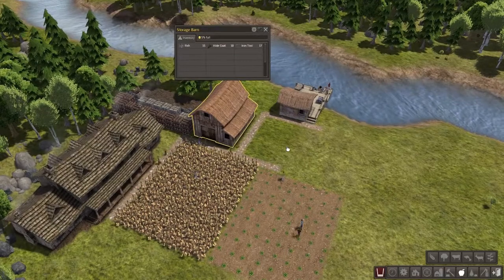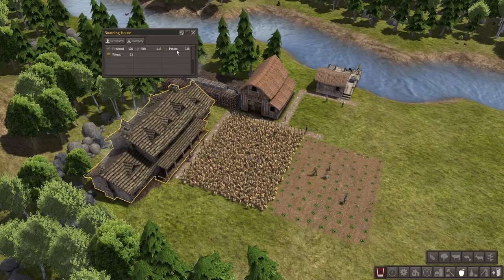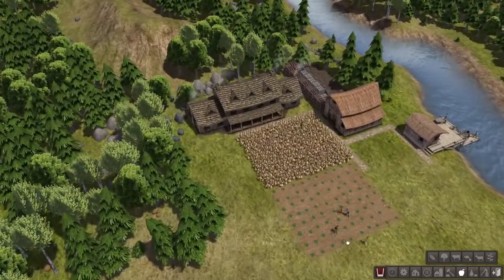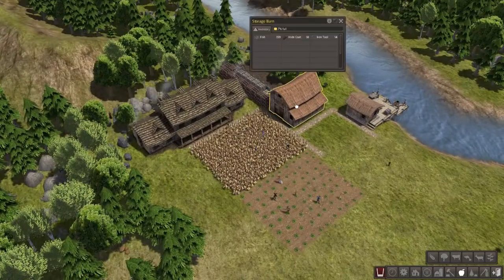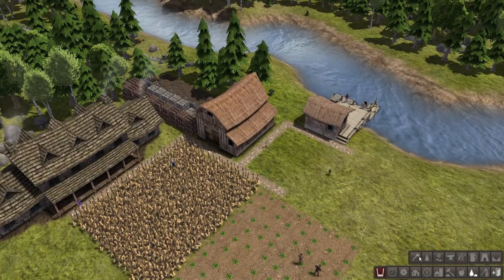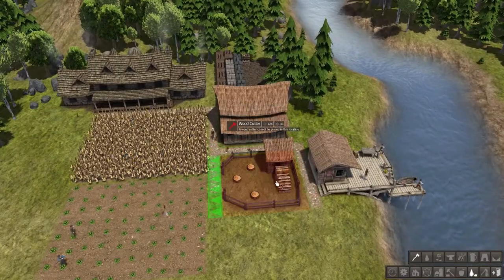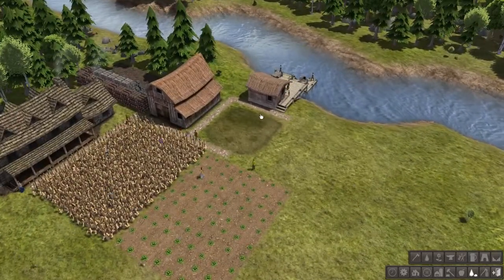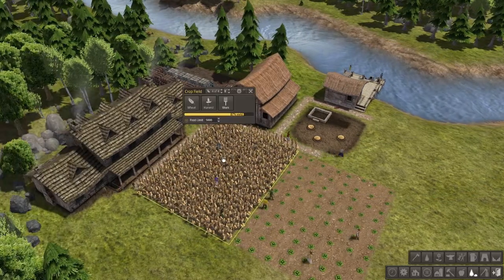It says low on food. Yes, we sure are — there's a little bit extra though. They have 500 fish in here, some potatoes, wheat. We're out of firewood — that's bad. Let's get a woodcutter here. Never mind, it fits perfectly. We'll get some wood chopped up.